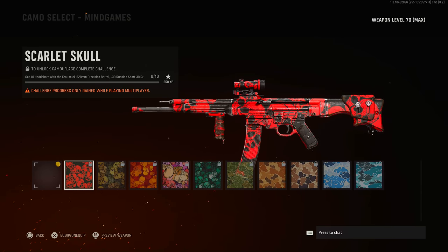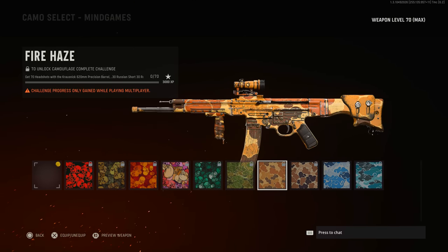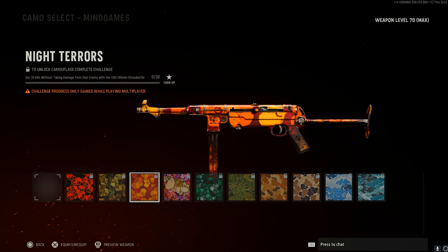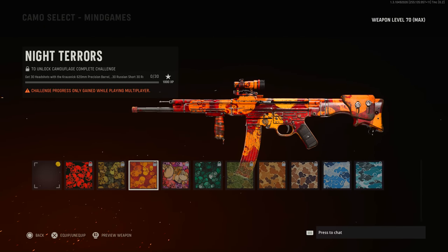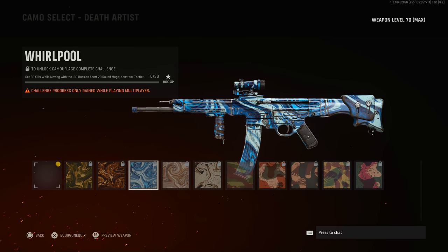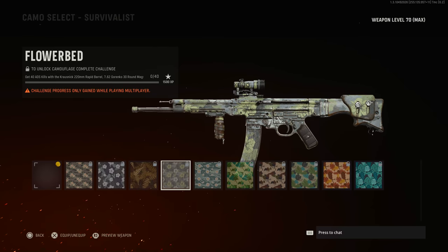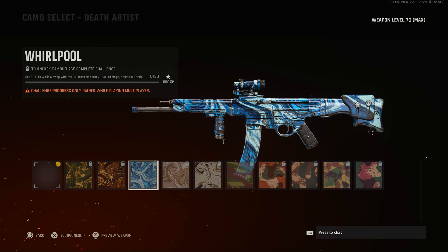You have to custom tailor a weapon build to complete these challenge sets. Mind Games requires getting three headshots with a Krosnak 620 precision barrel, 30 Russian Short 30-round mag, and a few others. These have deviations per weapon — the MP40 in that same category requires kills without taking damage with a VDD 285mm Shrouded barrel, 726 Gorenko 32-round mag, and the Unmarked perk equipped. These definitely knock you off course from what you're used to. Death Artist continues that theme — the STG requires kills while moving with the 30 Russian Short 20-round mag,Constante's tactical, and other modifications.